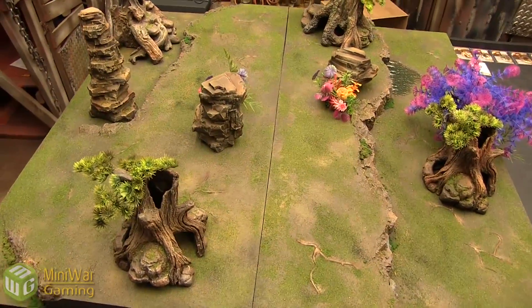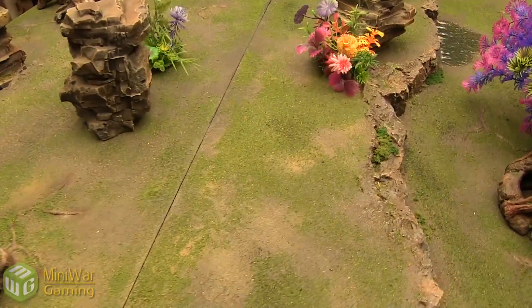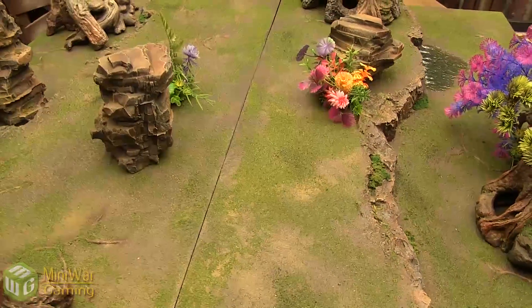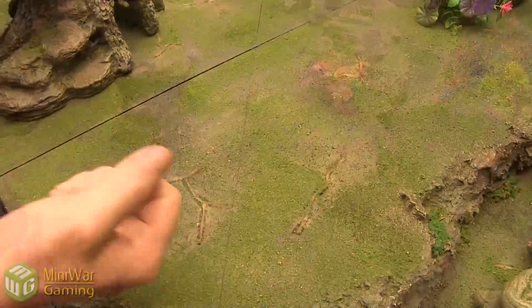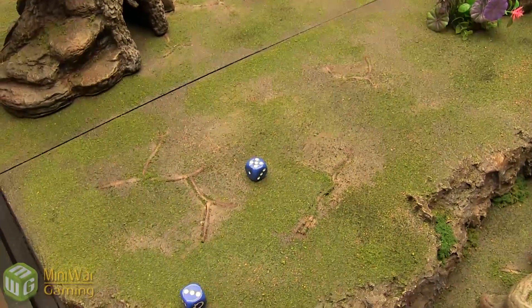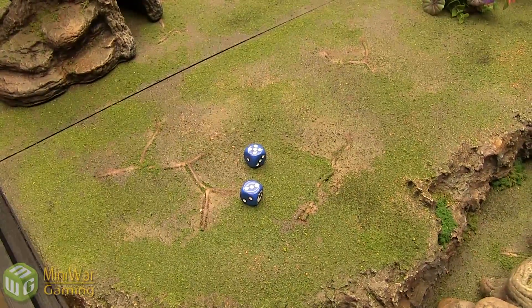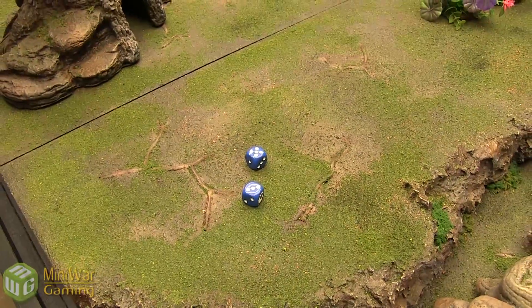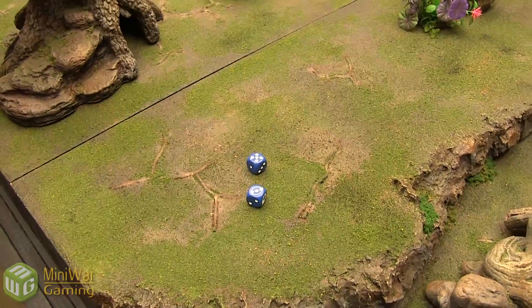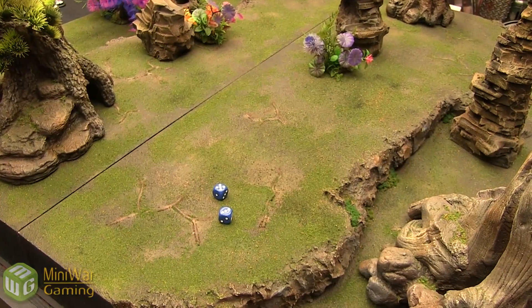This is the board we're going to be playing on. Trying not to go too terrain heavy, but a little bit more than you might normally see on a Warmachine board. Got to roll off to see what game type we're playing — 2D6 — and we get an 8. Eight is Close Quarters. We put down two flags, and the first person to get to 4 control points wins.